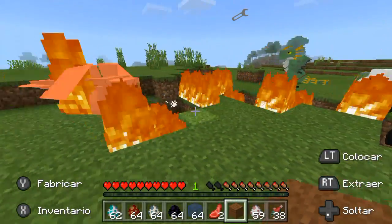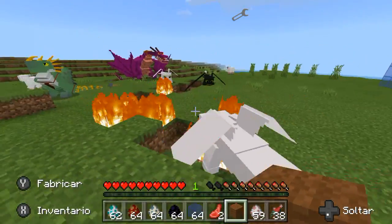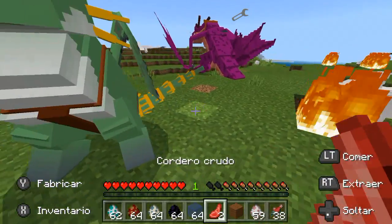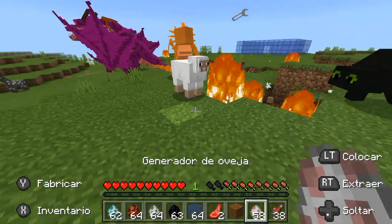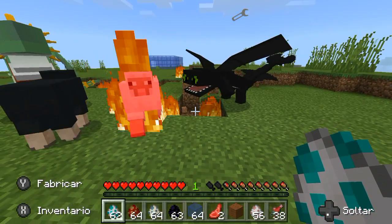Se andan peleando entre ellos — no sabía, no sabía. Furia Nocturna contra Furia Luminosa. Parece que sí se atacan entre sí. Se atacan entre ellos. Bien, lo que voy a hacer ahora es sacar otra oveja. A ver si atacan a la oveja — ahí, ahí se le para y le mete.